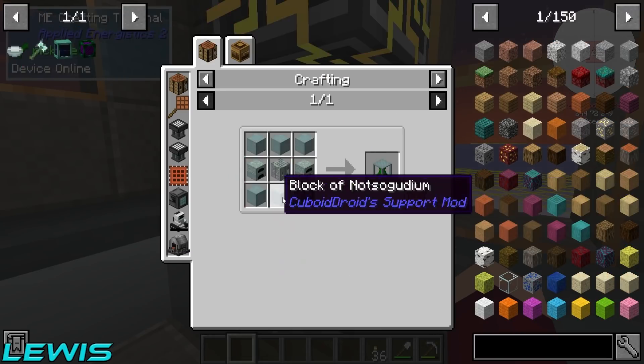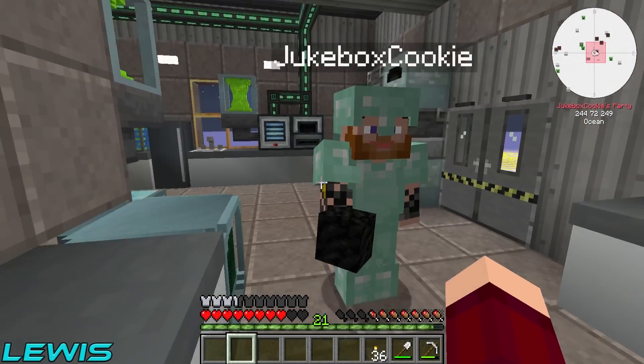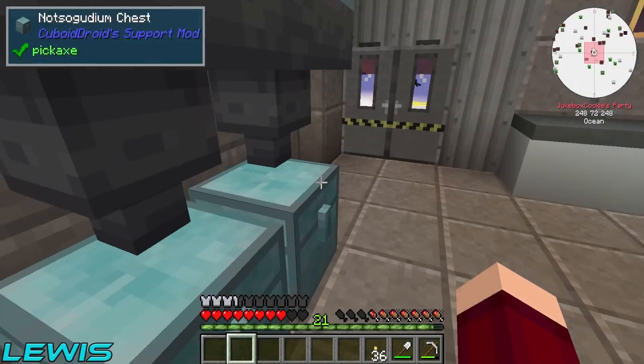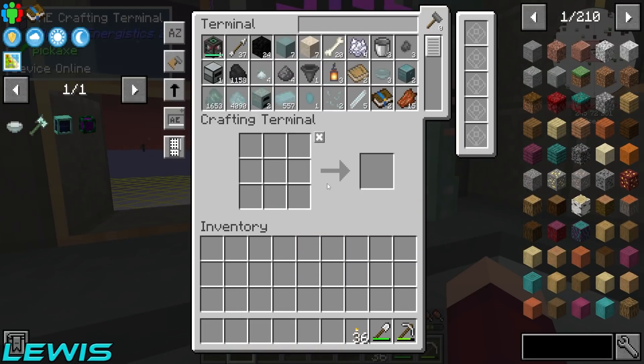Sorry bud, because it's not just normal coal, it's blocks of coal. 56 blocks — is that enough? He's only got 32. Don't worry, I've got like an inventory full of coal. There's a thousand more coal.